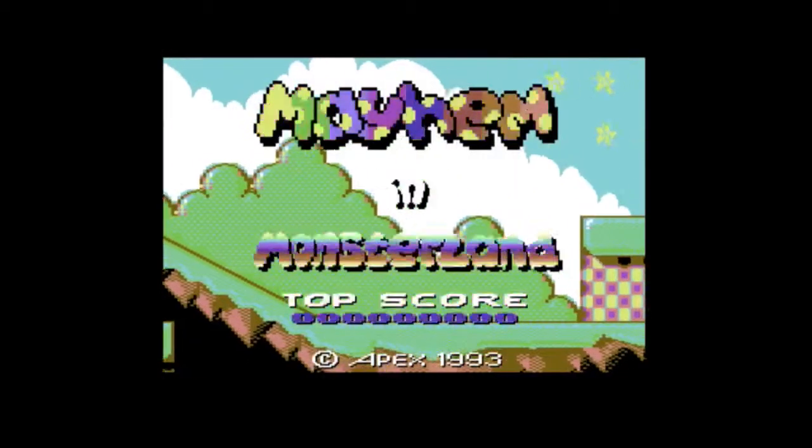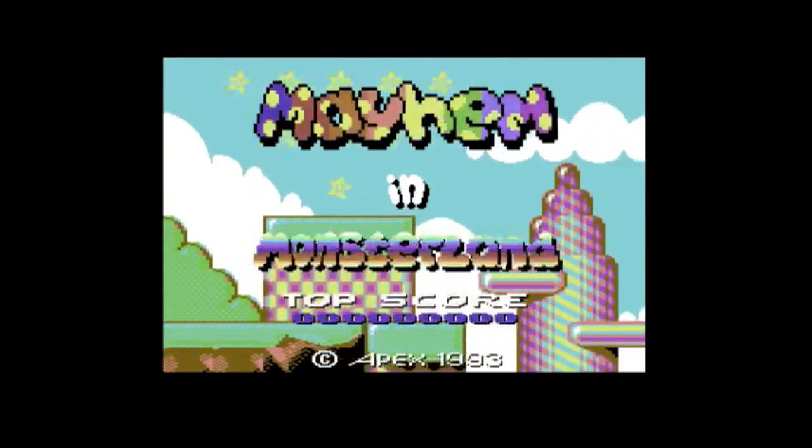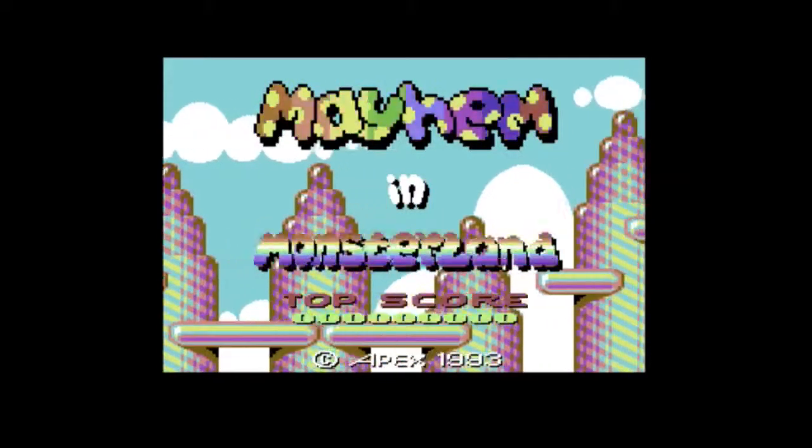Hello everybody, welcome to another episode of Point Boy Plays. In this episode, I'm going to be playing the classic Mayhem in Monsterland for the Commodore 64. This was released by Apex Computer Productions in 1993.